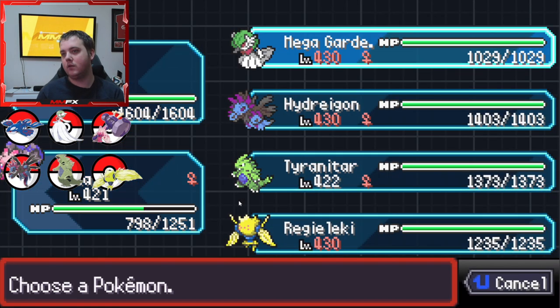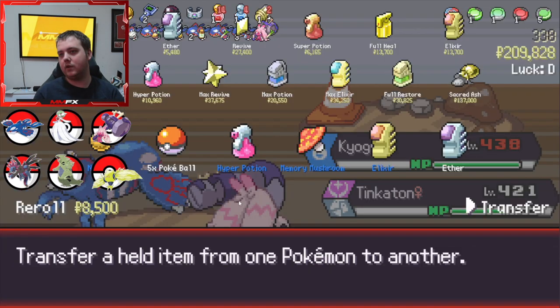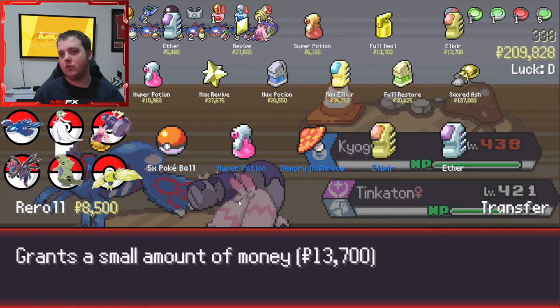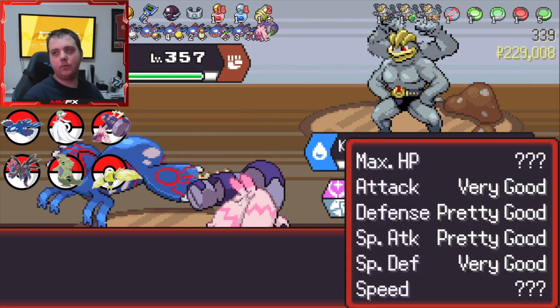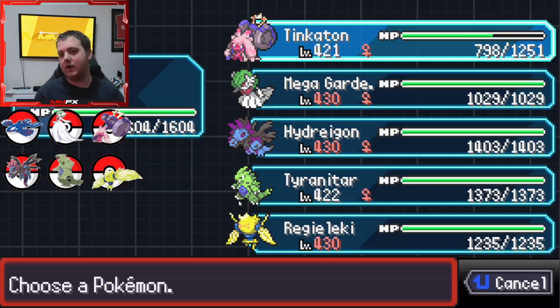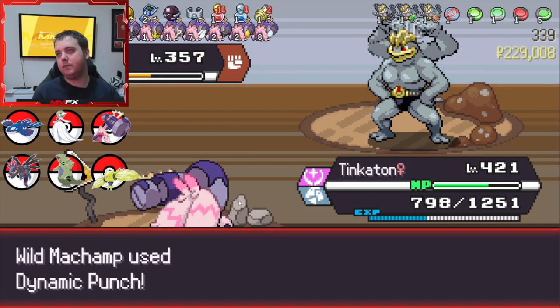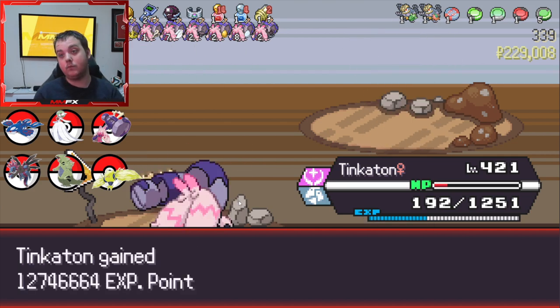So we're at the end of the egg hatching. We are going to give it to Tinkerton. Take the Nugget. What's our next fight? There is a Fighting Band on this - I'm going to risk it. We got it - nice!